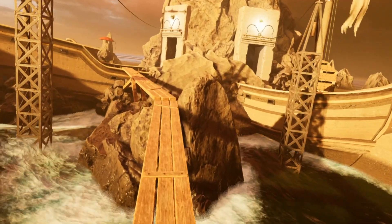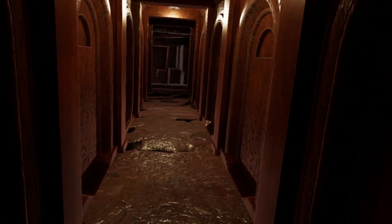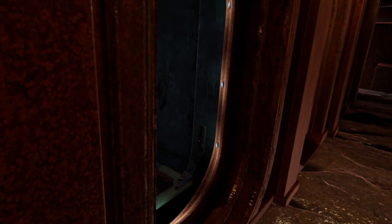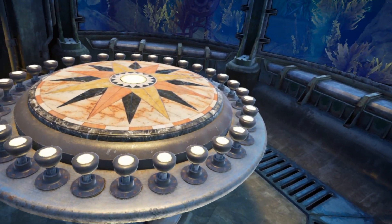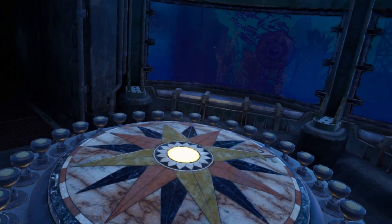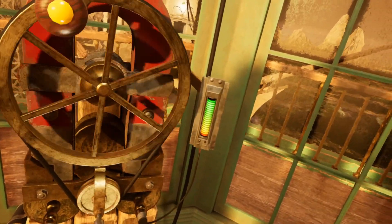After exiting the lighthouse, note how the lights above the entryways on the island have illuminated. Traveling down, you will notice that the passageways are now lit. Even better, there is a doorway that wasn't open before. This passage leads to a large compass rose surrounded by buttons. Unless you get very lucky, pressing a button will result in an alarm sounding and the lights going out. Don't worry — you can still exit and return to the lighthouse to recharge the generator, but we need to work out which button we need to push.